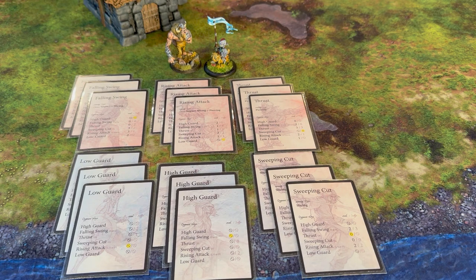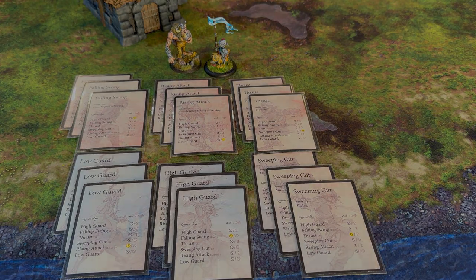Let's take a look at melee combat in the game of Moonstone. We've got four different attacks and two different guards, with three cards of each. So we've got falling swing, rising attack, thrust, sweeping cut, high guard, and low guard. Each of these cards features a damage type, and some feature multiple damage types so you can pick which one you want to use. Let's look at an example of combat.